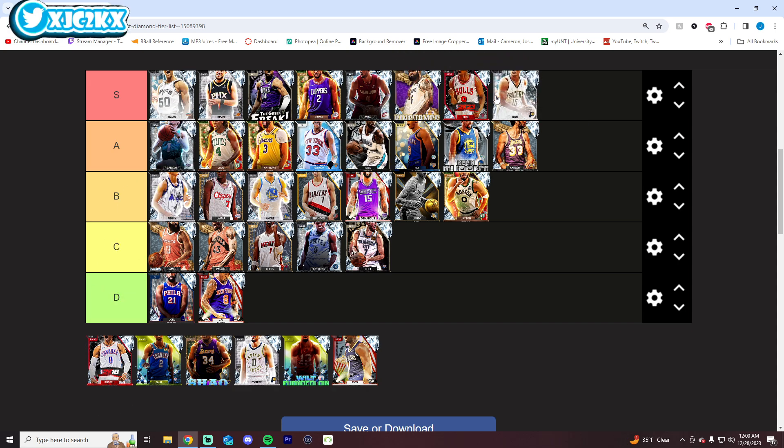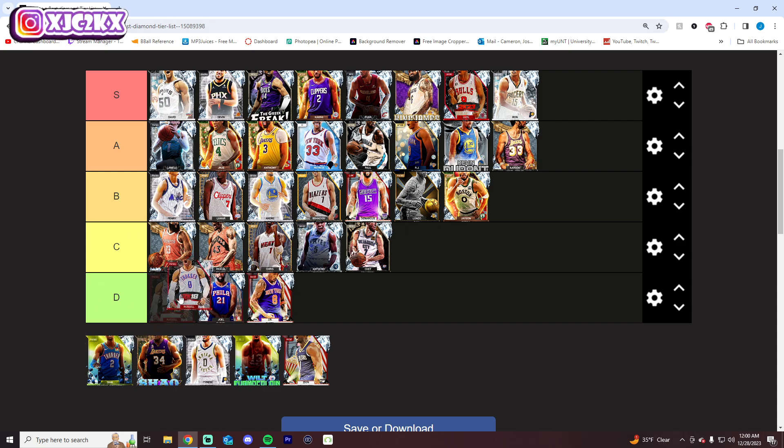Ron Artest gets S tier. Outside of Jimmy Butler and Kobe, he's the best shooting guard in the game, probably. Maybe Kawhi as well, but Artest has an insane release, he's elite defensively, and he's not bad as a shot creator either. Russell Westbrook goes D tier — he's too small and I don't like his release very much. Not a big fan.